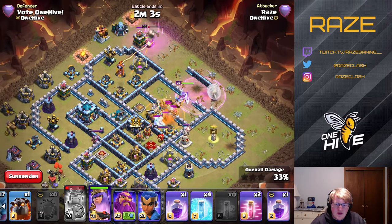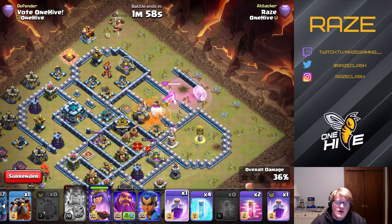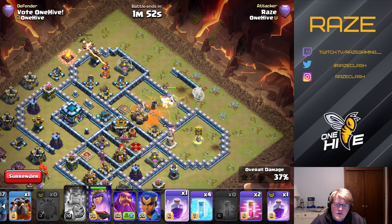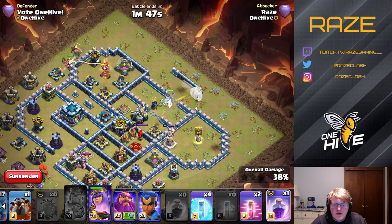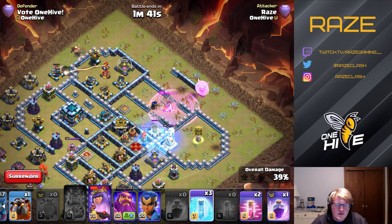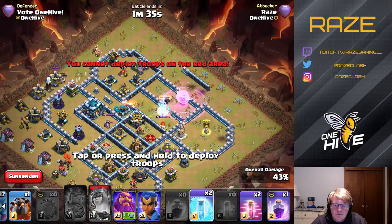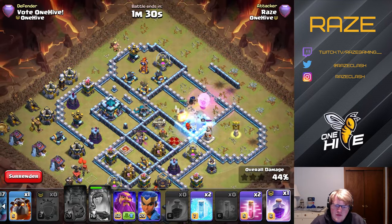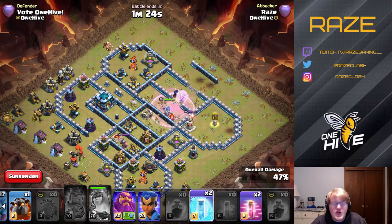The Yeti Blimp takes that out and then the Queen deals with the inside, getting two layers of wall breaks to take out the champion pretty early as well as the CC. She's also taken out one of the scatter shots, and leaving both scatter shots up for Lalo is really a no-no, especially with the way the traps are laid out. So we get the Queen and also both sweepers, both scatter shots, and the champion.